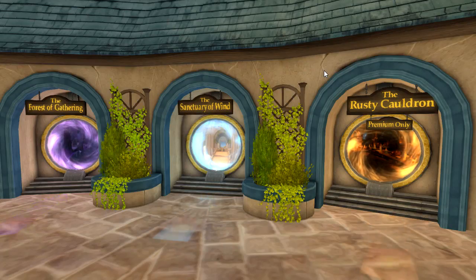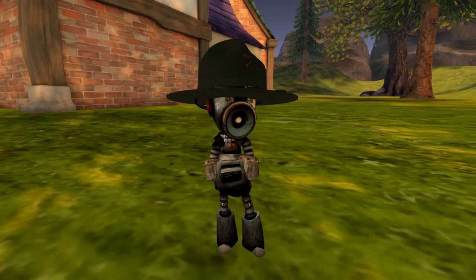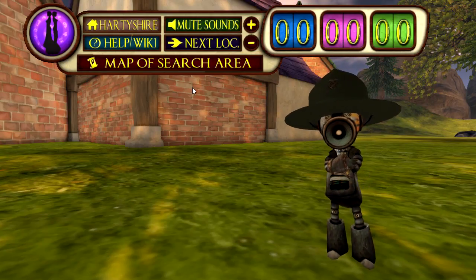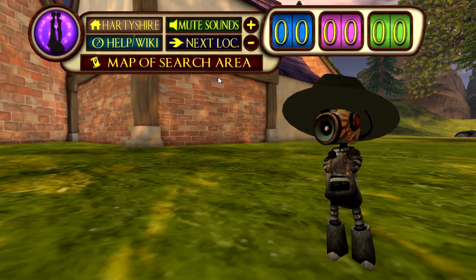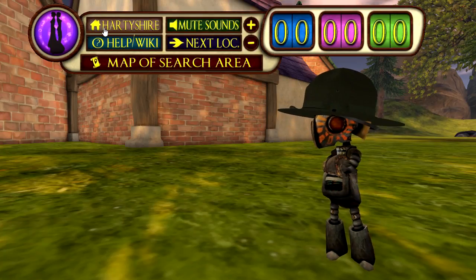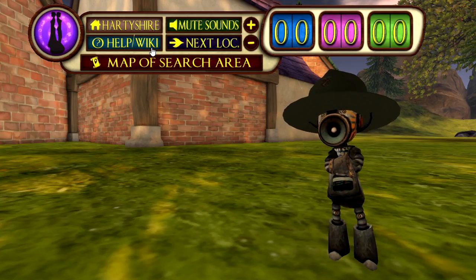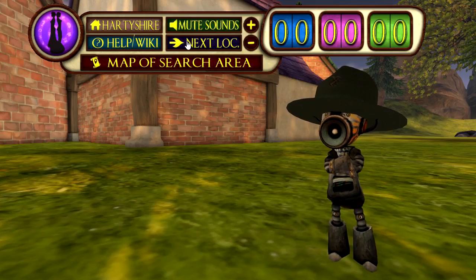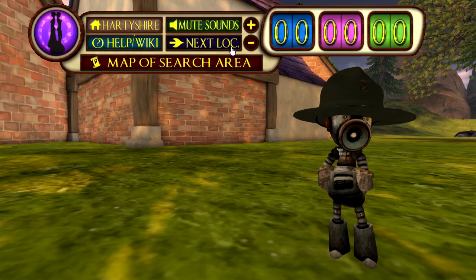At the end of the town square in Hardyshire, you will see three portals. Do not go there yet — those are for the bonus levels. More on those in a bit. First, the HUD. On the HUD, you will see a number of buttons. In the center are a plus and minus button to allow you to resize the HUD larger or smaller to fit your screen better. In the upper left of the HUD is the home button. This always brings you back to Hardyshire. Below that is the help wiki button, which opens a page to the wiki where you will find more detailed explanations about everything related to the game. Next to those is the mute sound button, which mutes any sound coming from the HUD, and the next location button. This is an important one — this is how you get from place to place where glitches can be found.